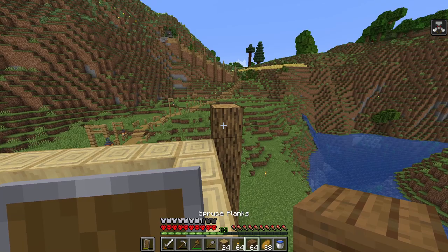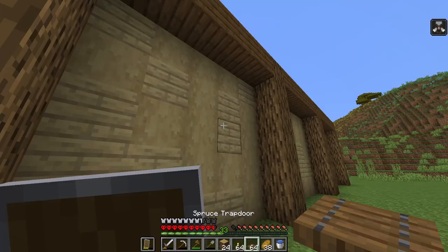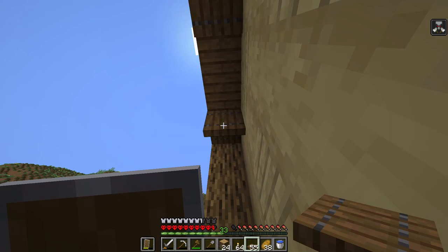Now that is all nice and looking pretty. The next thing we need to do is get our spruce and just go across the top here, we're just gonna connect all of this stuff. Now that's done, we just come along the bottom here and just place a load of trapdoors — all nice and pretty along here like this.